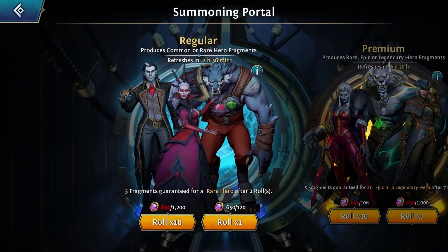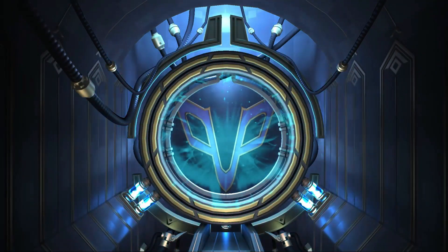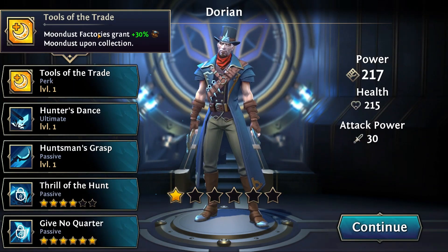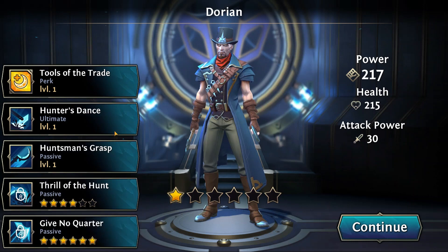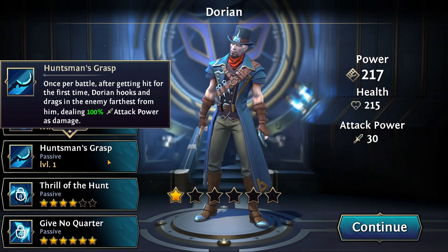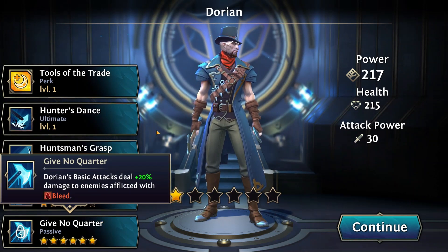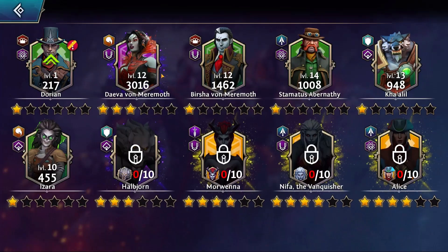Let's do a quick summon just to show off the animation. It is a shard system through and through. We ended up getting a character - this man's perk is Tools of the Trade, meaning moondust factories give more. His ultimate applies bleed to all enemies and gives plus 20% attack speed for four seconds. One passive literally acts like a skill - hooks and drags the farthest enemy dealing 100% attack power. Another inflicts bleed and minus 20% attack speed. The characters are actually very deep.